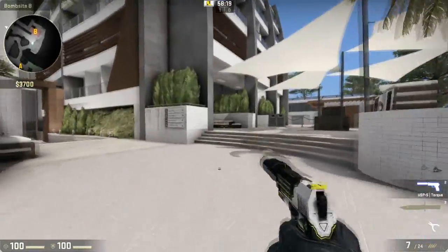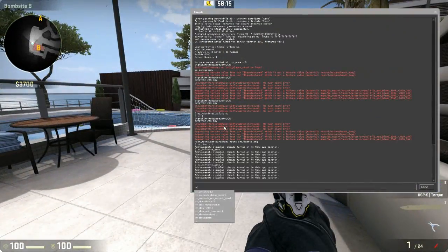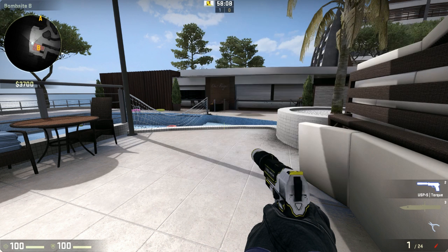So that is how you get infinite ammo on CSGO. If you want to go back to the original, simply type sv_infinite_ammo 0 and the zero will reset it.